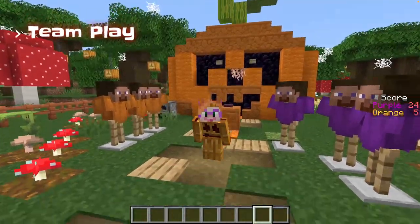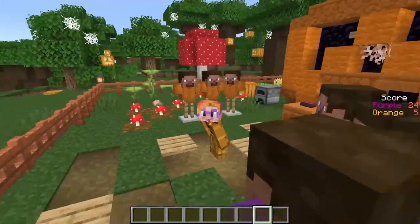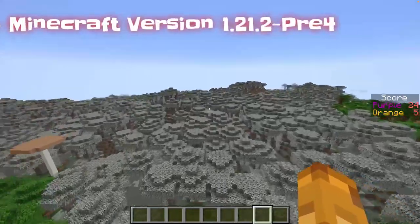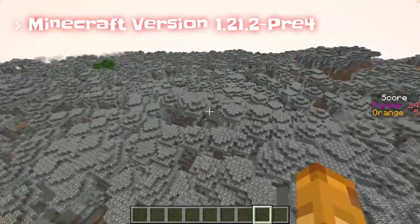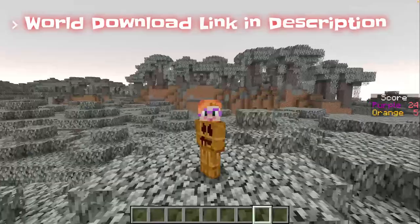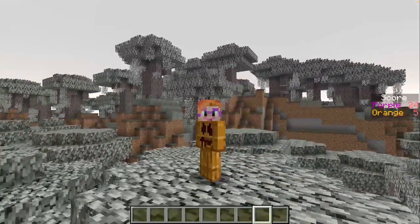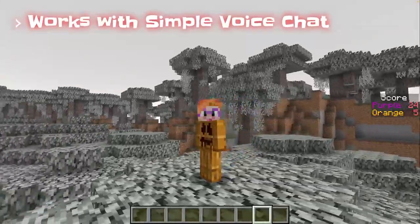This game is meant to be played by two teams, but you can also play it with a friend or explore the map by yourself. It is played on Minecraft version 1.21.2.3.4, and the link for the world download is in the description. If you want to play with your friends, you may want to install Simple Voice Chat.